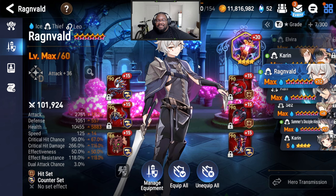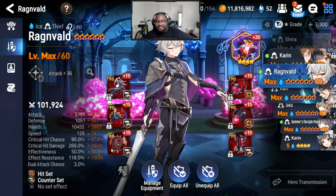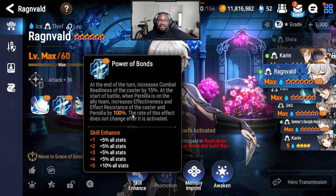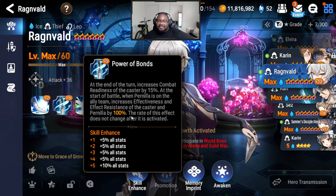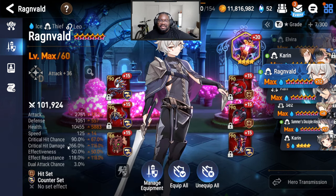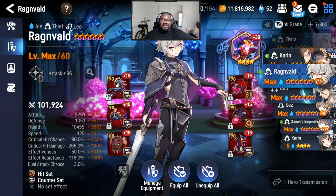I wanted him to be full DPS but I didn't have the DPS gear so he's going to stay on the counter effect rest piece. If he's with his sister they both get 100 effect effectiveness and effect rest regardless if they both die, so he has 200 effect rest because he has 100 effect rest right now. He's in battle assist and 100 effectiveness so he should be able to land his debuffs. We made him slow so she can be faster, she gives a speed buff to him and her, and then she can constantly keep using S1.